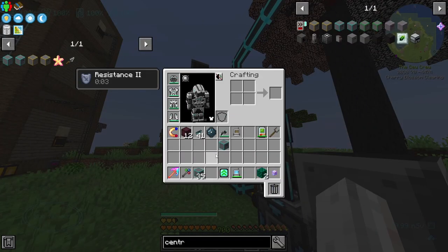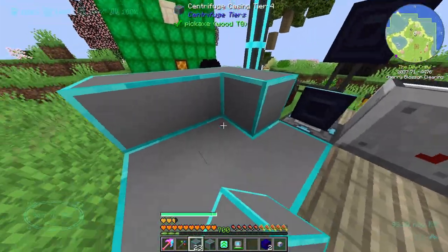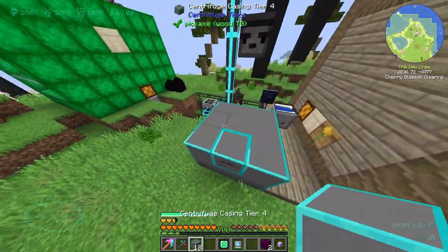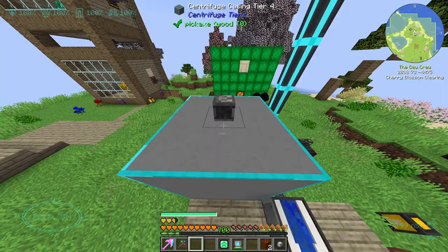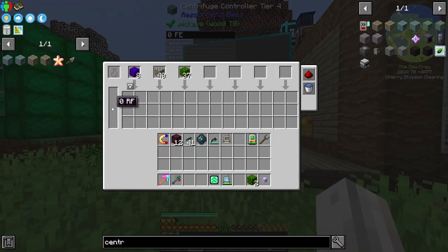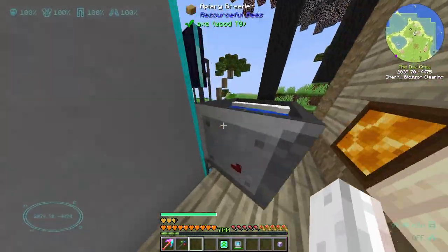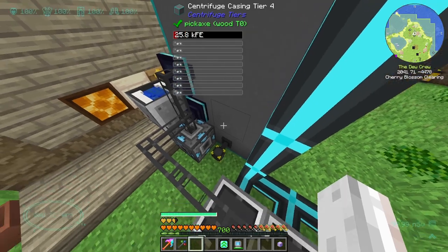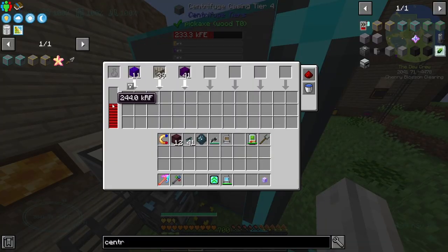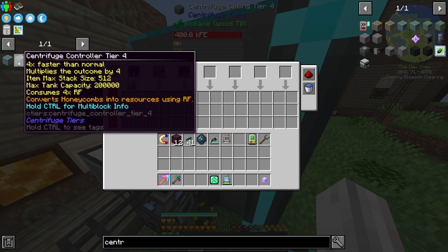Here we go. I believe what we want is a nice base here - oh, the blue looks very nice. I'm going to have my controller right there in the middle, as middle as it can be being four blocks tall. You ready? Here we go. How much RF does this guy store? He's already filling up with RGB and whatnot - all the different honeycombs that we stored up. He's not taking any power yet. Maybe I need to pick this guy up and place him down again. There we go, he's filling up. How much power is that using? 4,000? The gold one does 3 times faster and multiplies by 2. This guy is 4 times faster and multiplies by 4.